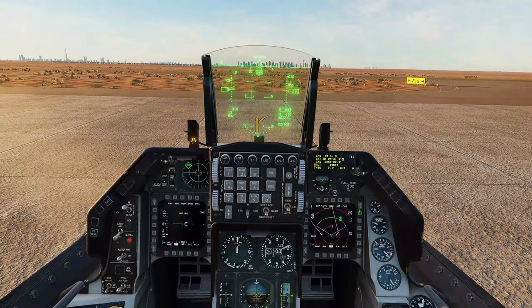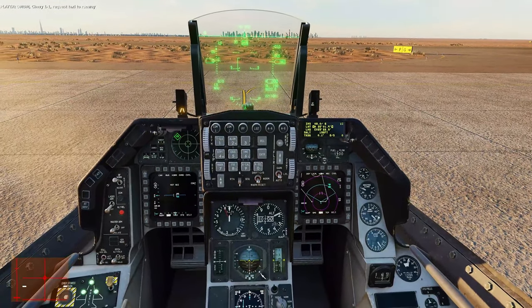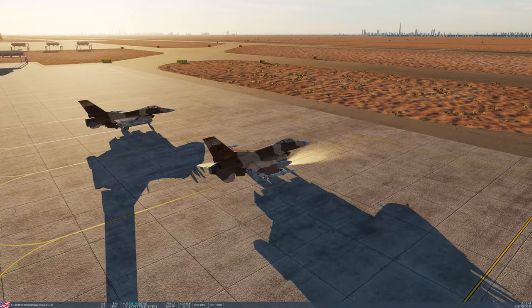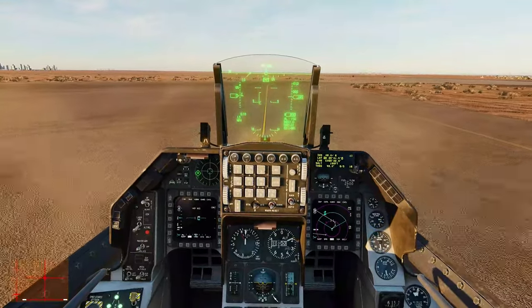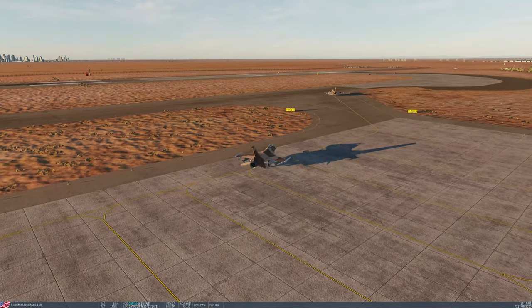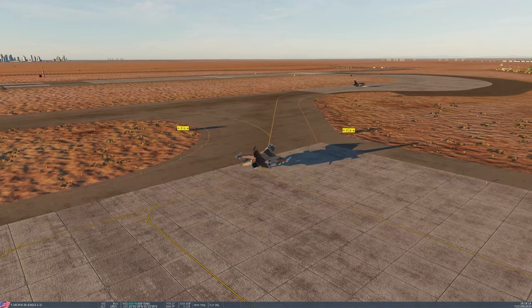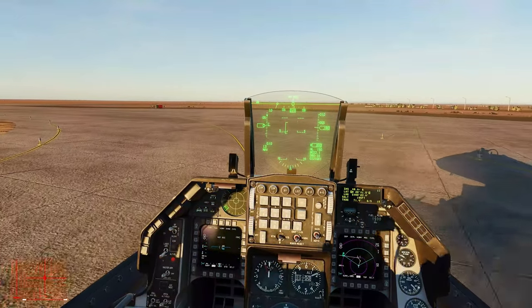Everything looks good — we can request taxi. Chevy 1-1 requests taxi to runway. Here we go. Moving a little bit fast I think. I don't like the space between me and my wingman, so let's go a little slower so I can catch up.